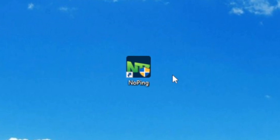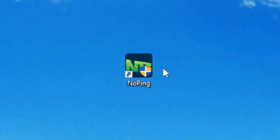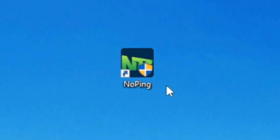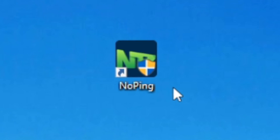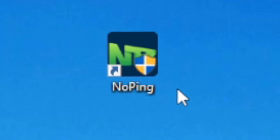We'll say goodbye to bad internet when you download NoPing and get your 14-day free trial — link is down in the description. It's going to optimize your network and give you a faster connection into Epic Games and Fortnite servers, and hundreds of other awesome free online games. So get your faster connection today and download NoPing in the description.